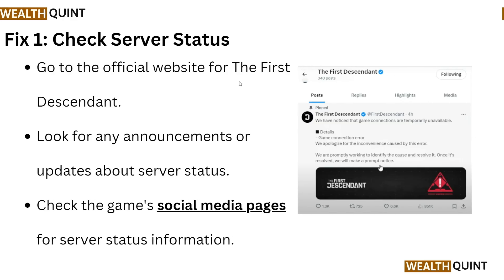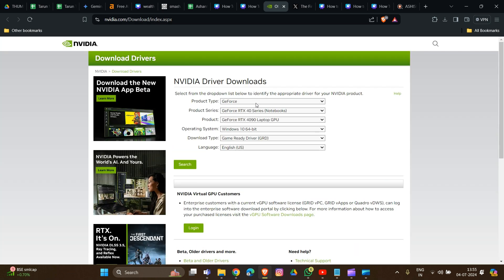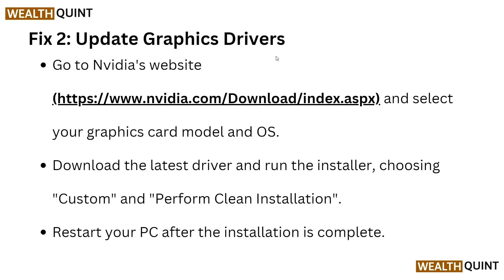Fix 2 is to update your graphics driver. Go to the NVIDIA website and select your graphics card model. Type in all the information — product series, product name, operating system, and download type — then search and download the latest driver. Run the installer, choose Custom, and perform a clean installation. Restart your PC after installation is complete.